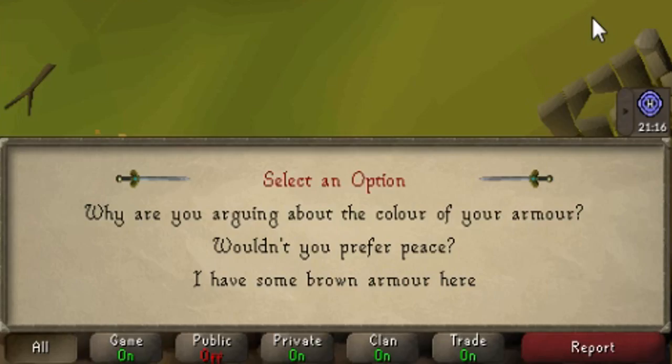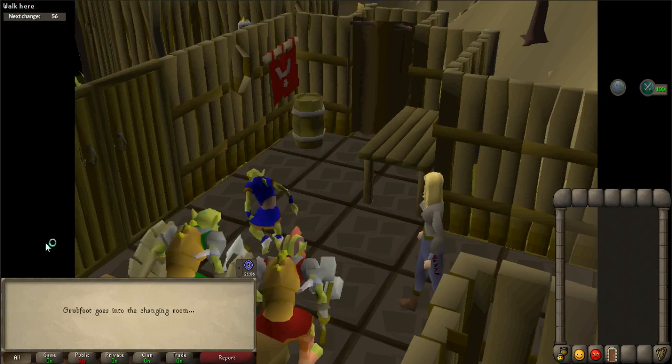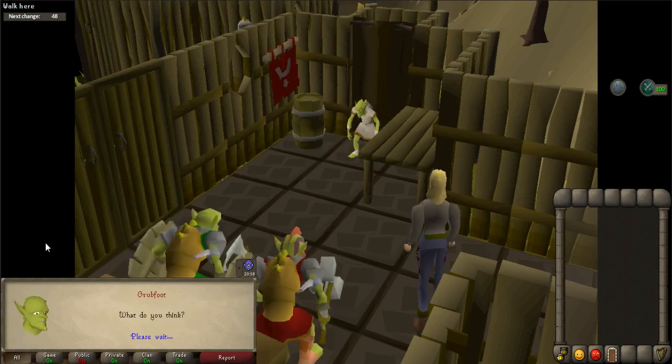Talk to the Generals one last time and select "I have some brown armor here." The last cutscene will occur and you will have completed the quest.